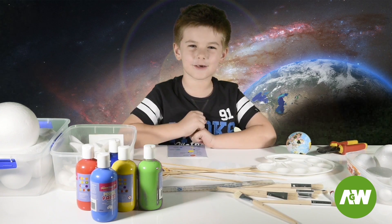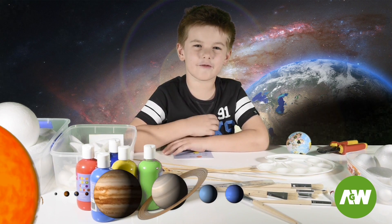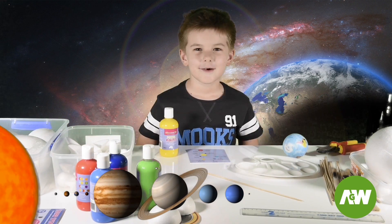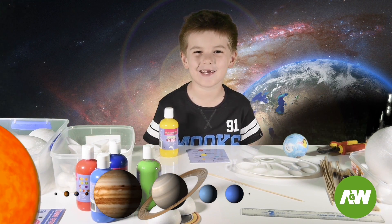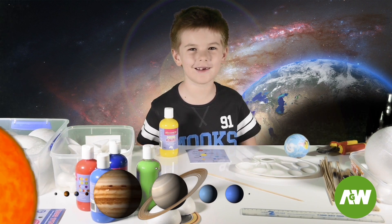After we've built our solar system we are going to add some meteors and some stars in different shapes and sizes. The first thing we need to do is paint the planets in different colours. Let's start with the sun — we'll paint it yellow.